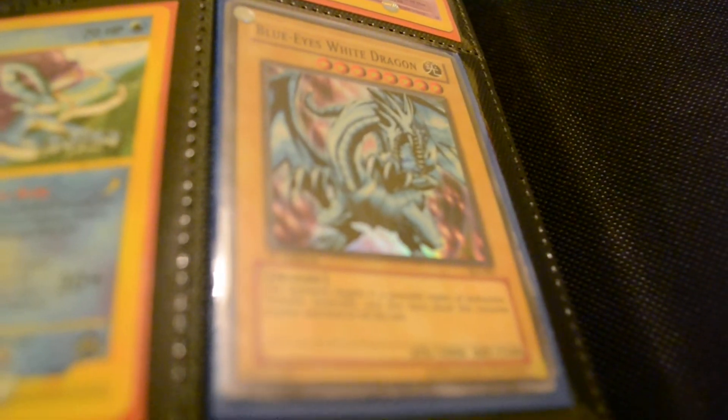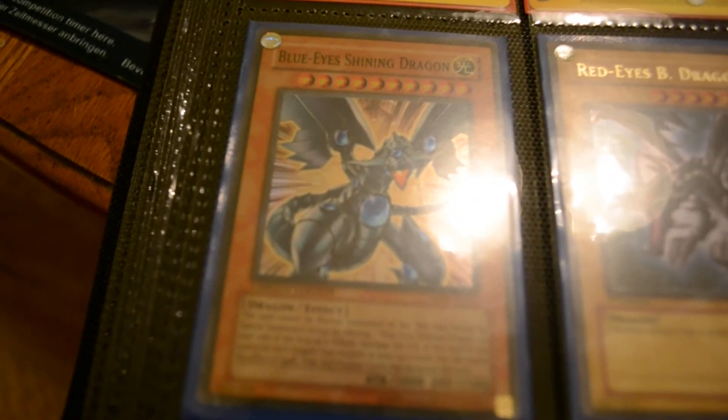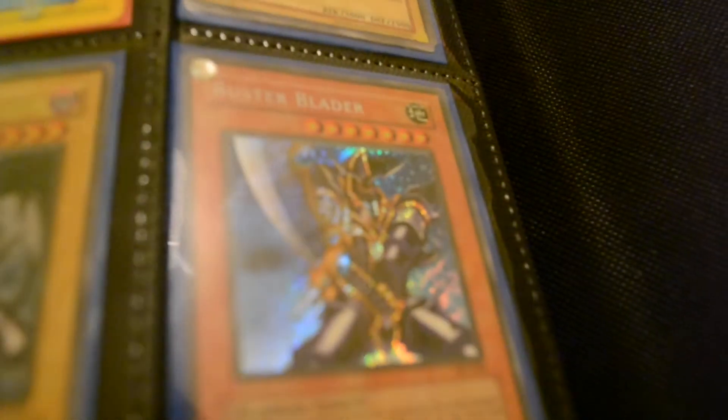I'm trying to get rid of the Yu-Gi-Oh cards: Blue-Eyes White Dragon first edition and unlimited, Blue-Eyes Shining Dragon limited edition, Red-Eyes Black Dragon first edition, and a Buster Blader — I don't know why that's in here.